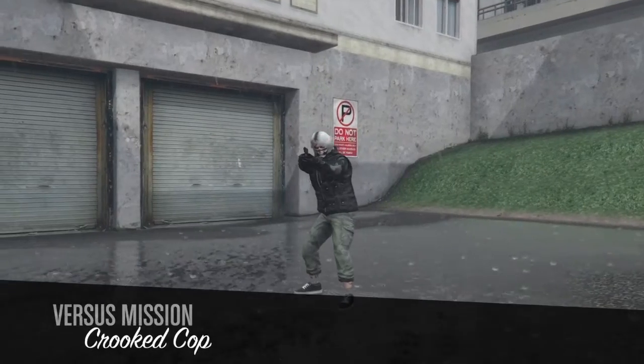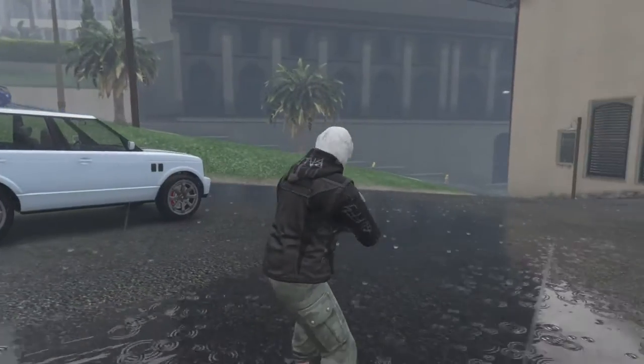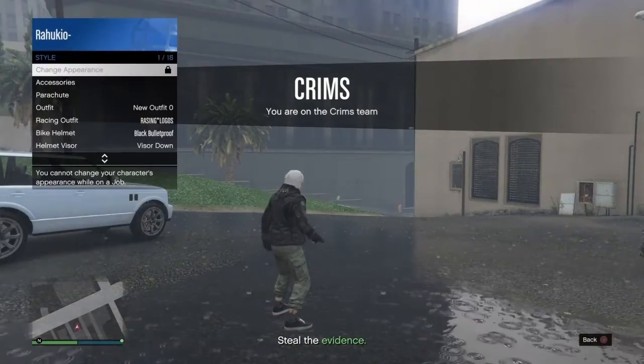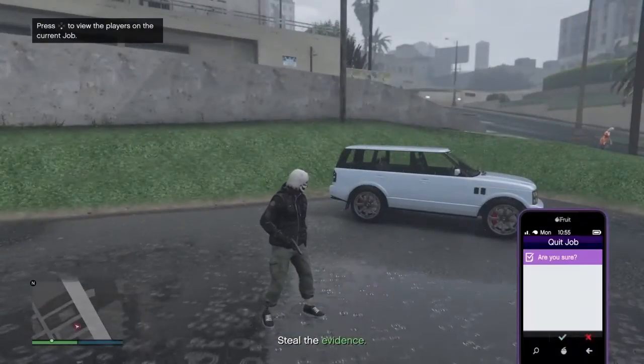Once you get in, you can just put an e-piece on or a re-breather, and then leave. Go to style, accessories, e-piece or re-breather — doesn't matter. Then just leave.